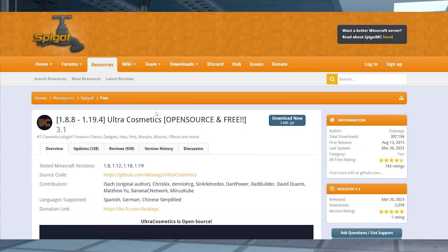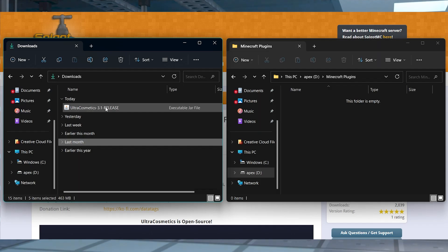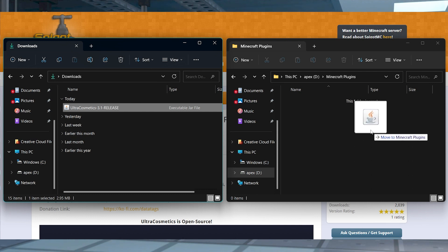Visit the Ultra Cosmetics Spigot page and press the blue Download Now button in the top right. While the latest version is often recommended, you can look for specific versions of the plugin in the Version History tab. Save the JAR file to a safe location for later.